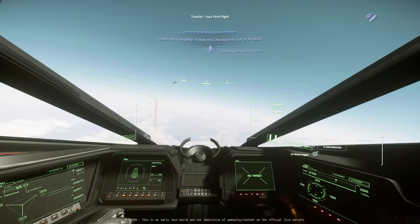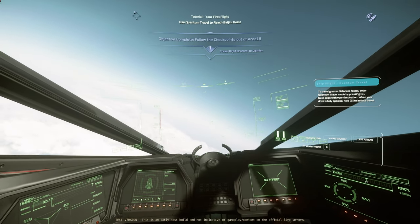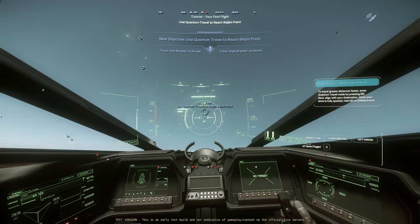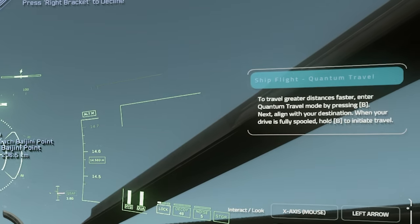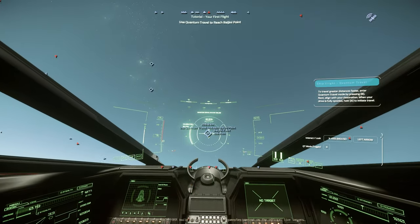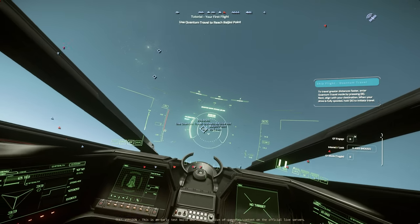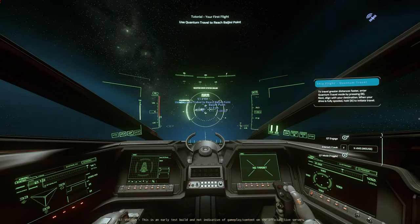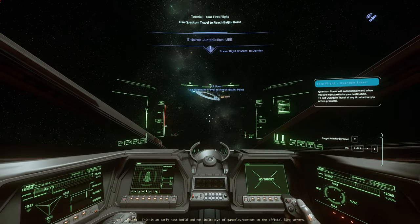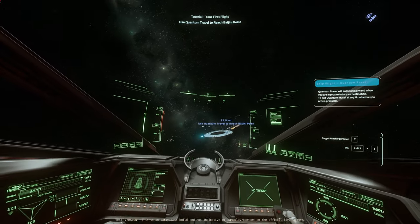Now I think we're going to go to Pugini Point — in fact, I know we are. I'm interested because there was a lot of context yesterday. Look at that — quantum travel, ship flight. It gives you all the information. I was completely wrong about this, guys. The tutorial is really good.